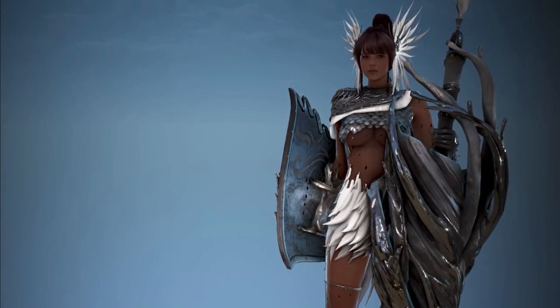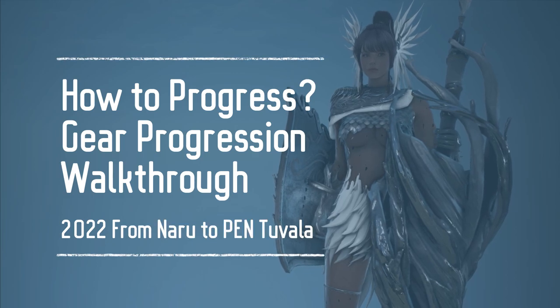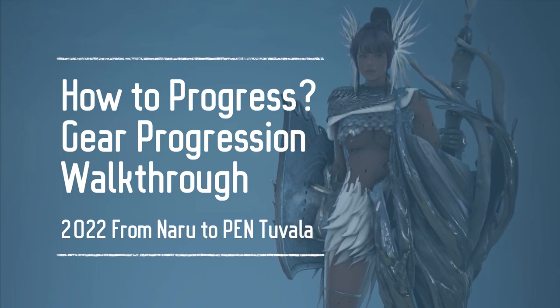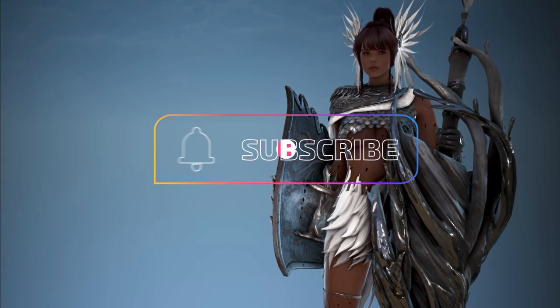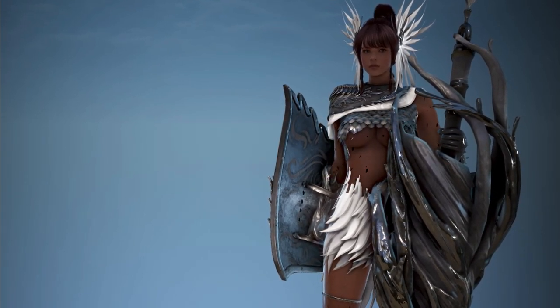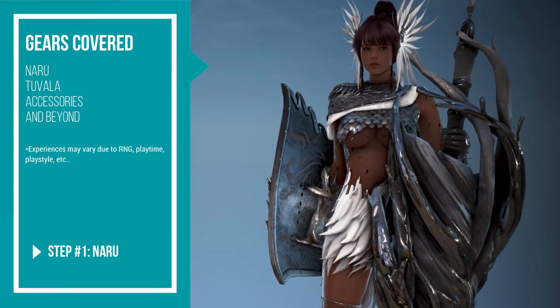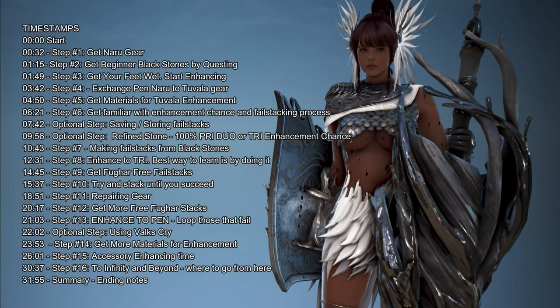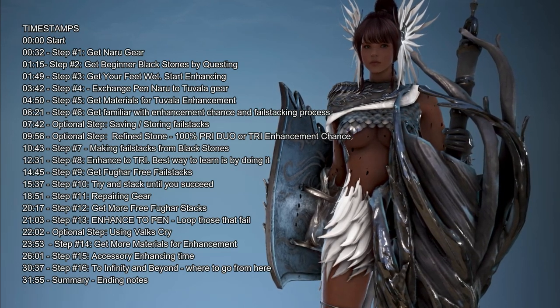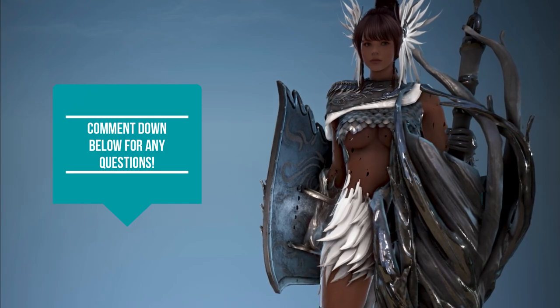Hello guys and welcome back to the channel. Today we're going to do a walkthrough — I'm going to be enhancing from Naru all the way up to PEN Tuvala weapons and armors, so you can see the process yourself and not just the theory behind it. I believe this would be helpful for newer players and returning players to see the actual process of how to tap and what things I look out for.